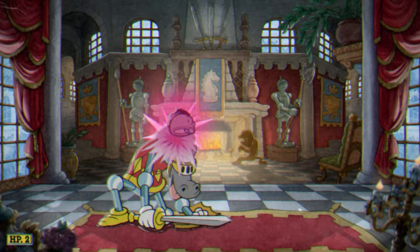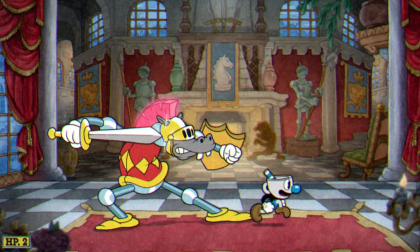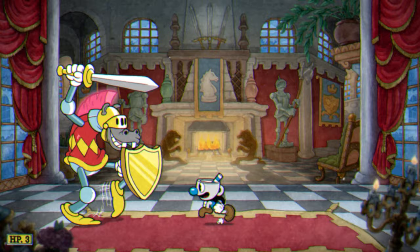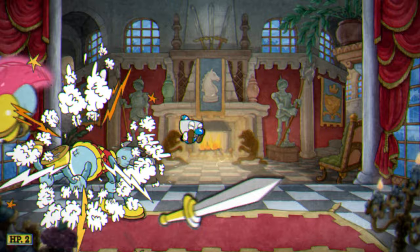He'll be tired afterwards, so that's a perfect time to land some parries. His last attack is a charge, which is telegraphed when he takes a stance with his sword drawn back. He'll then charge forward and you'll need to jump over him. After the charge, he'll also be tired, which is when you go for the parries. You can also land a parry on him mid-charge if you've got those skills. You'll need to parry this horse boy twenty times to put him down.